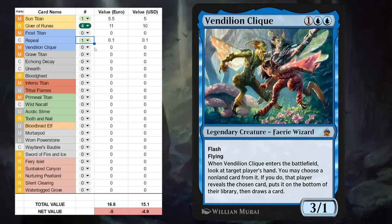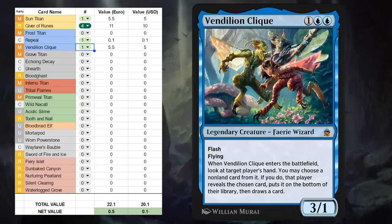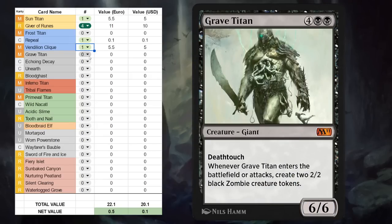Next is Vendilion Clique — 3 mana, 3/1 legendary faerie wizard at mythic, has flash and flying, and when it enters the battlefield we can look at target player's hand, choose a non-land card from it, and that player puts the chosen card on the bottom of their library and draws a card. Clique is one of my all-time favorite magic cards — incredibly versatile. You can even target yourself to put a bad card on the bottom and draw a card, but of course it gives you handy information and disruption, especially alongside counterspells. It's probably a one or two-of at most in Historic decks, and a great card for Historic Brawl — can even be your commander. Already we're sort of breaking even on our value for this Historic Anthology.